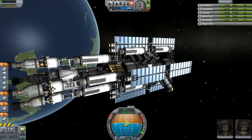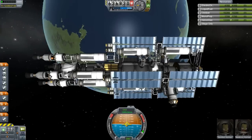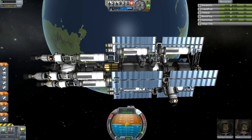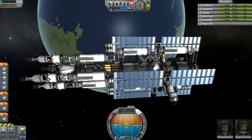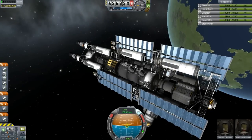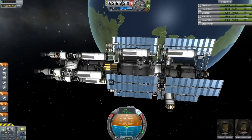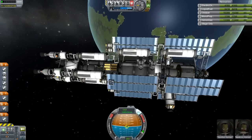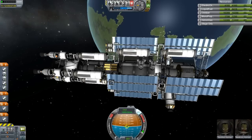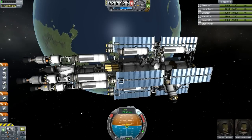I changed the RCS thrusters as well — I use the same four configuration but on my last one I didn't put them on the back end, which was a mistake. On the front it was maneuverable but on the back it didn't do anything. I also added RCS thrusters that point in all four directions so I can maneuver in any direction. This thing can basically spin around in less than five or six seconds.